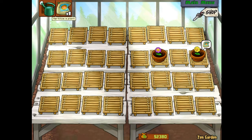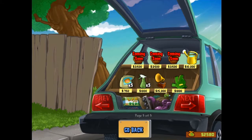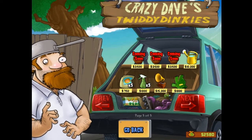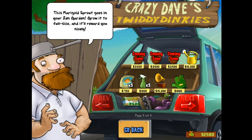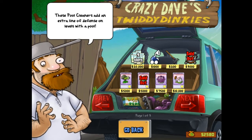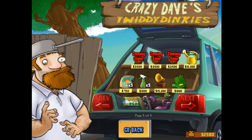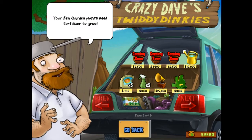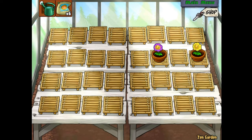You can fertilise this plant here — it's fully grown and you get more coins. You can also go to the shop where you can buy different things for the garden. This is the plants you can buy for the garden and upgrades. This is for the Zen Garden, and it will come into play later on in the game.